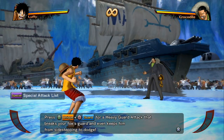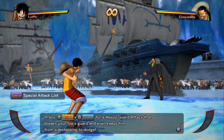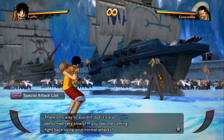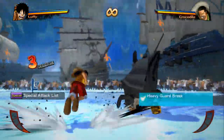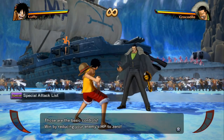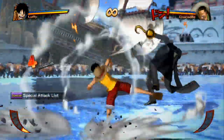Press triangle and circle for a heavy guard break — a heavy guard attack that breaks your foe's guard and even keeps him from sidestepping to dodge. These are really good if you're facing a player that's trying to dodge constantly around you. Use this — there's no way they can dodge you. Those are the basic controls. Win by reducing your enemy's HP to zero. Seems easy enough.